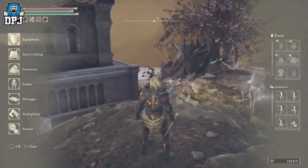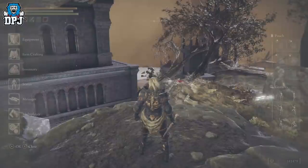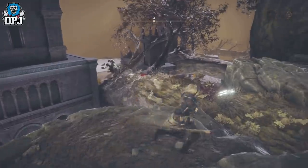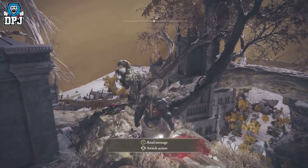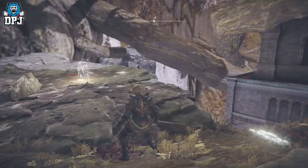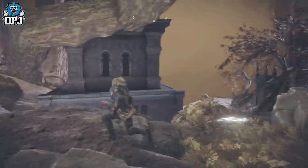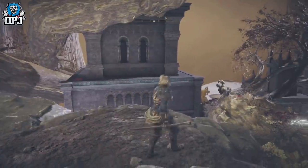You get over 4,000 runes per kill if you use the Golden Scarab talisman — a must-get, link below. There are also consumables that give you an extra 15-20% runes for about three minutes. There's another enemy further down the tree but going there costs efficiency since you have to fast travel back up. It's better to just spawn, kill the two nearby, run around to kill the one up top, jump back down, and reset. I can earn about 12,000 every 30 seconds.